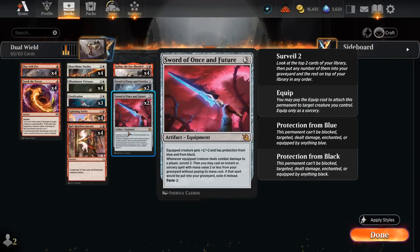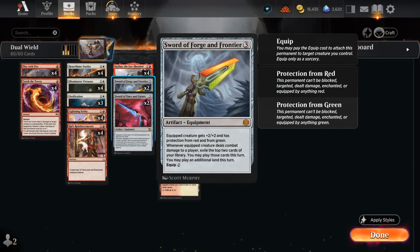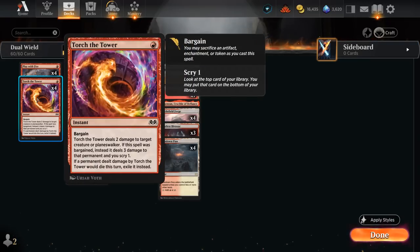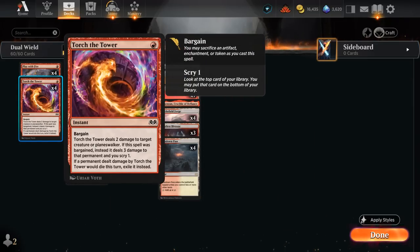The rest of our deck has lots of cheap instants and sorceries to get back with Sword of Once and Future, plus lots of removal spells — mostly because our deck can be pretty slow to get going. We need to first search up a sword, play it for three mana, and then equip it for two, so that takes a lot of time and effort. If our opponent's off to a quick start we're going to be in trouble. So it's good to have four copies of Play with Fire, four copies of the new Torch the Tower — which also has Bargain, potentially enabled by sacrificing a token from Aral's Reinforcements — dealing three damage as opposed to two, and letting us scry one if we bargained. If a permanent dealt damage by Torch the Tower would die, it gets exiled instead, which is relevant against opposing graveyard recursion.